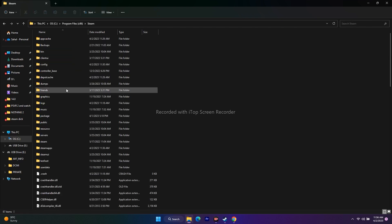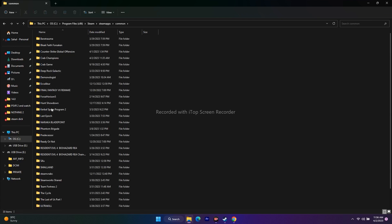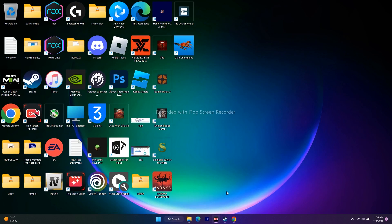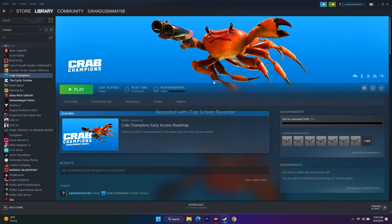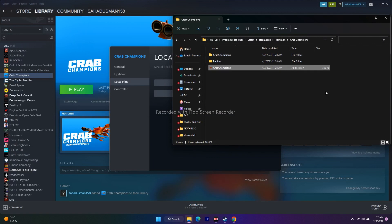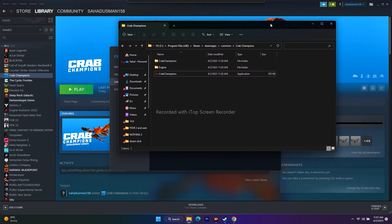From This PC, go to Local Disk C, then Program Files (x86), scroll down to Steam, go to Steam Apps, then Common, and navigate to the Crab Champions folder. Open it and launch the game from here. Alternatively, in Steam right-click the game, go to Properties, Local Files, and click Browse — it redirects you to the same folder at Program Files (x86) > Steam > Steam Apps > Common > Crab Champions.